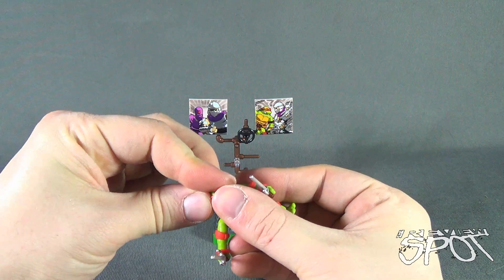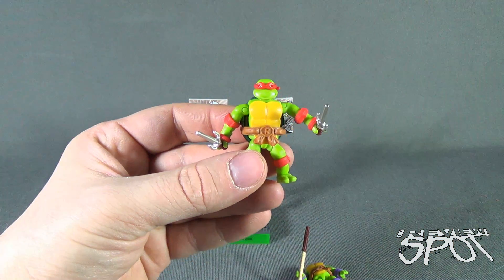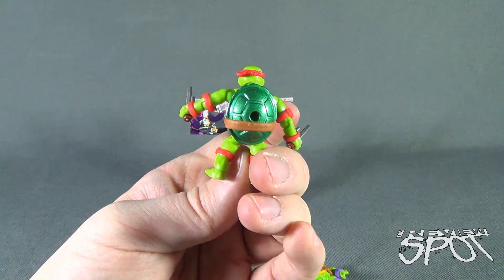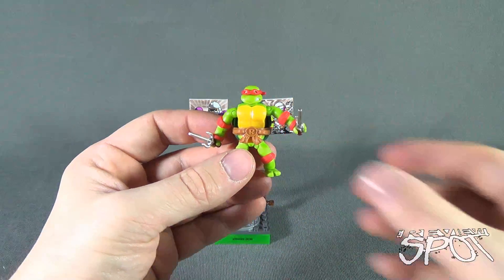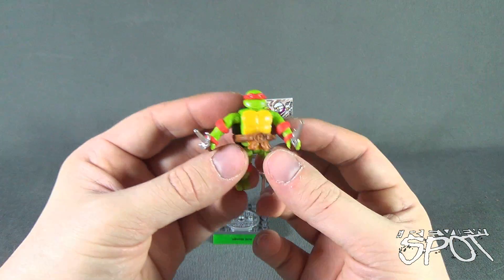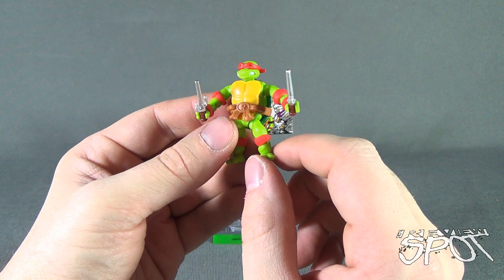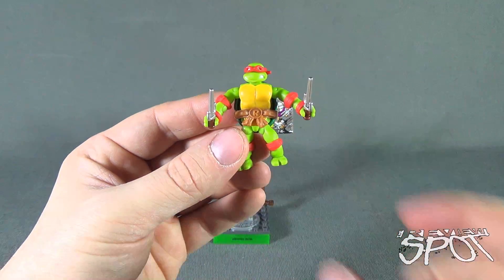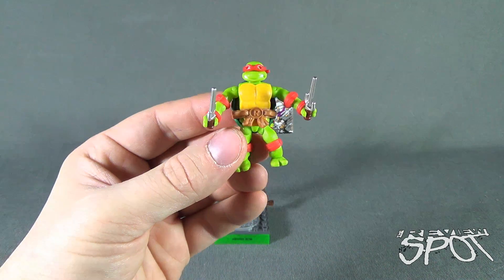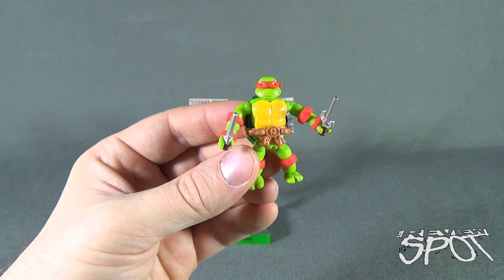The kid in me absolutely loves these classic turtles over the Nickelodeon ones, but the culprit for these particular ones is that they're just too small. I wish they were just a little bit longer — about the same height as the Nickelodeon Turtles — and I think I would love them even more. As far as I know, the only things we've gotten so far are the Rocksteady and Bebop sets that came with the Foot Soldiers, which Spot will be looking at, and also the Krang. I don't think we've actually gotten a Shredder yet, so hopefully that's coming very soon. Today's collectible spot was the Mega Bloks Teenage Mutant Ninja Turtles Classic Series Raphael — stay tuned, as always thanks for watching, see you next time.